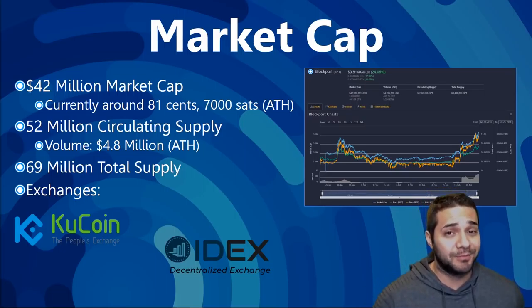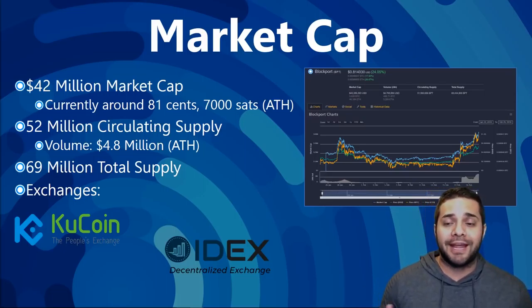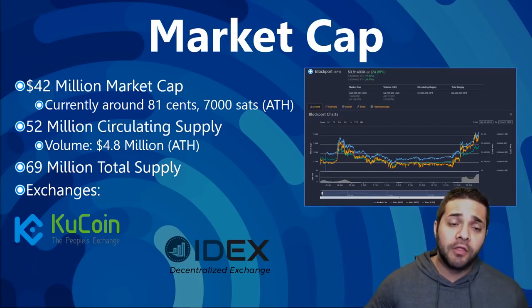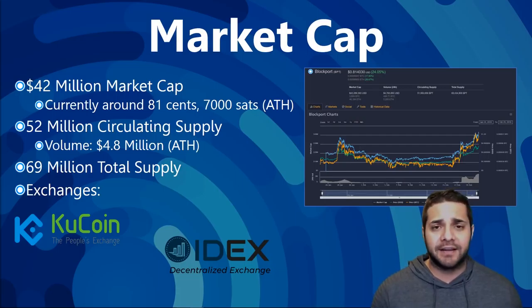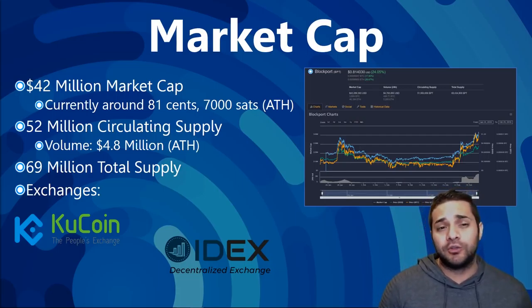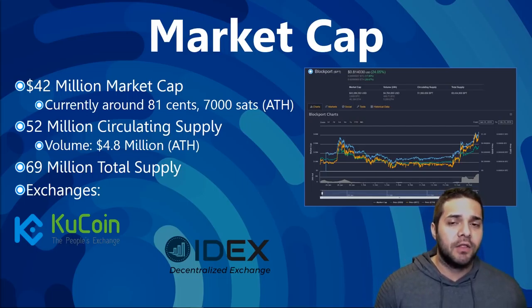Now for the market cap. We're looking at right now a $42 million market cap. It was $15 million at ICO. They're currently at around $0.81, fluctuating at around 7,000 sats. We're looking at a $52 million circulating supply with a volume all-time high right now of $4.8 million. Their total supply is 69 million tokens, which is tiny. The exchanges they're on right now are KuCoin, which holds the majority of the volume, and then IDEX, where you're able to trade but the volume is much less.